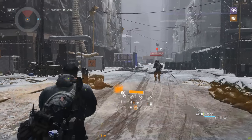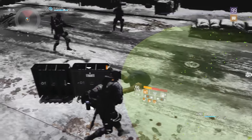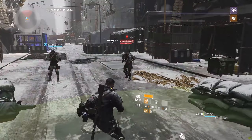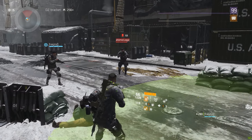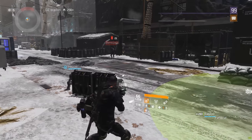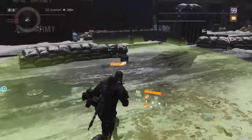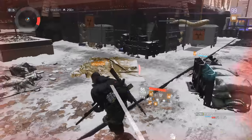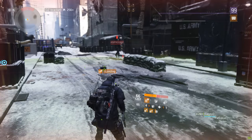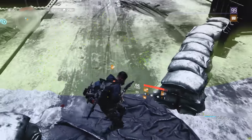You cannot use immunity to prevent a bleed, but you can use immunity to get rid of a bleed. Because of how this works, the best way to play against a Predator's Mark player is to not sit inside the support station, but to stay at the very edge of it — so every time you get hit by the bleed you simply take one step in and then one step out of the support station to cleanse it. If a Predator's Mark player is targeting me I'll just run back and forth into my support station and he'll be doing zero damage.